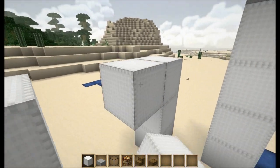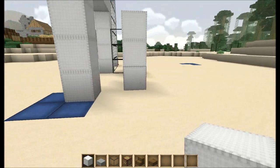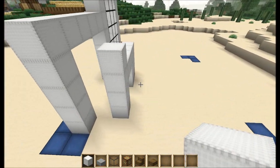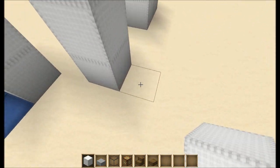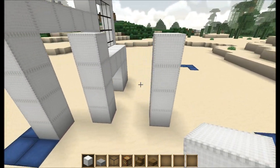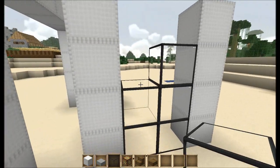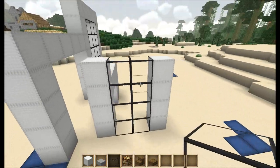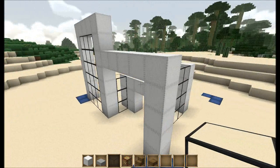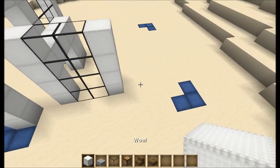Let's make our front door right here. Bring this up, put one more. Give that two spaces because we're going to put a window right here. Alright, so now let's see what we've got going on here. Switch back to our white wool.